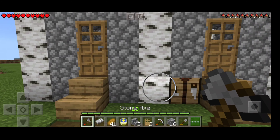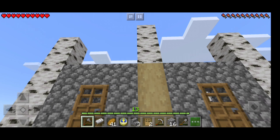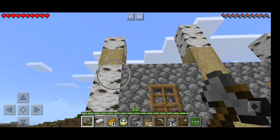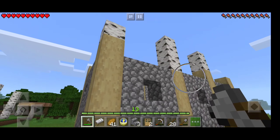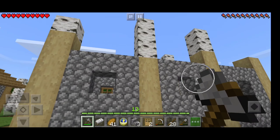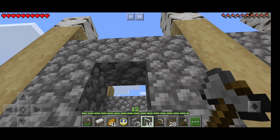Now, we will remove the skin of the trunks so that the apartment will be similar with the rest of the houses. Now the glass for the windows.